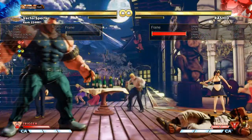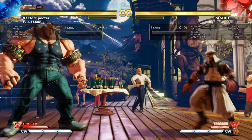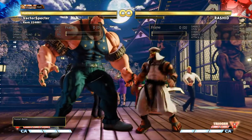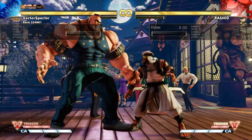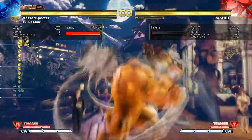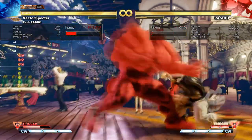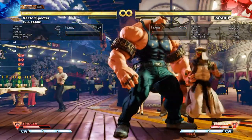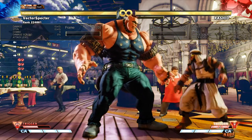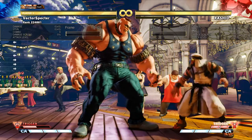That gives you options for not only corner carry, but also boosting damage off of some relatively safe options. So just as an example, we'll throw out his poke into the EX Abigail Punch, and you can cancel and get a free headbutt into the corner. As you can see, that's 300 life and 400 stun, as well as having your opponent in the corner — just for V-Trigger activation and a bar of meter.